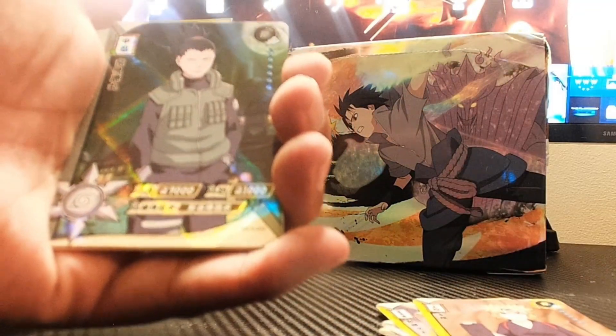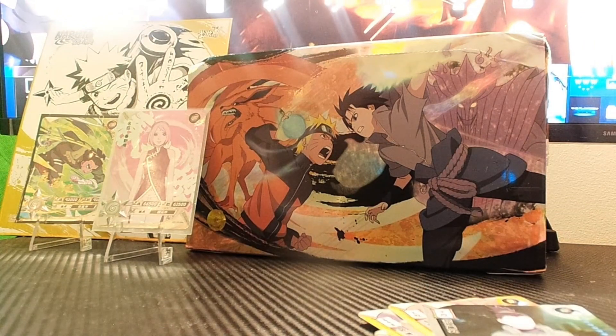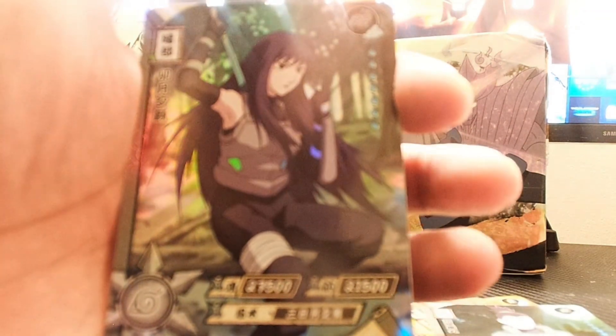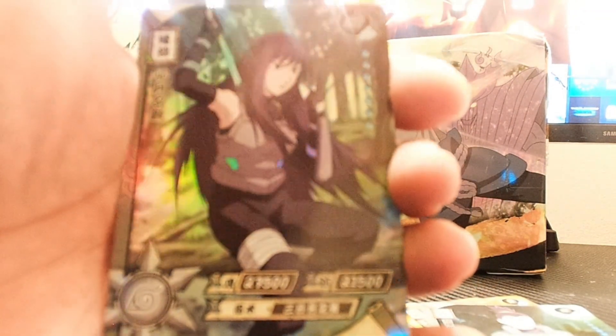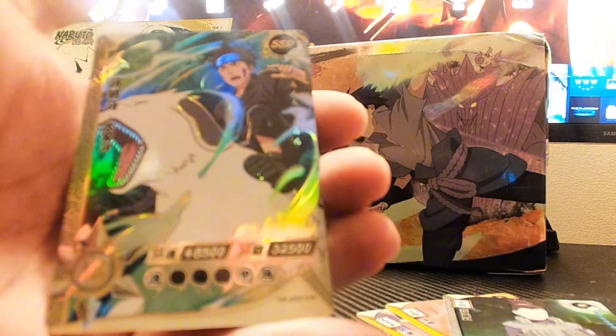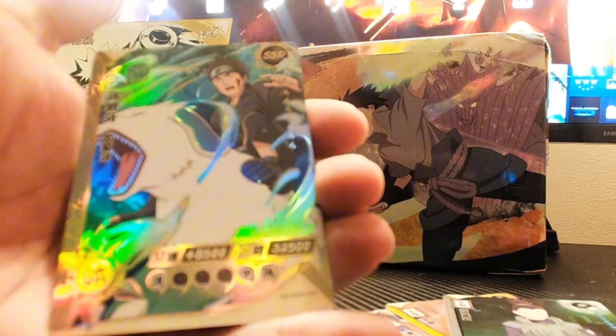Pack number six. We got Temari — perfect pairing right here. We have an SR of a young Anbu girl — I saw somebody unbox her as an OR and said her name five times but I forgot it. I believe she was working with Kakashi from that Anbu arc. Our holographic card is young Naruto doing the Rasengan. Our hit card is just an SSR — I got a little too excited. We got an SSR of Kiba and Akamaru.